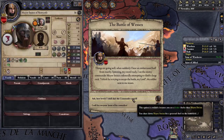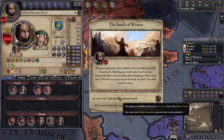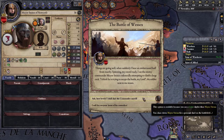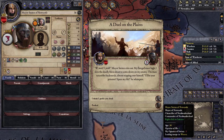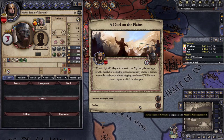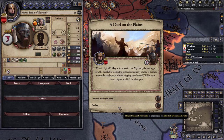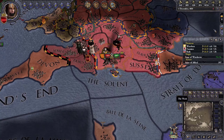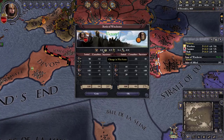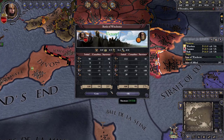We have to duel with this guy who only has 13 personal combat skill, while we have 33 — let's try it. We won the duel and can either kill him or imprison him. I want to imprison him since he has 17 gold — definitely worth it. We won that battle and get some money. They lost 93 guys and we only lost 29.